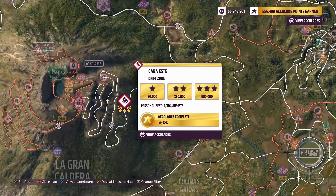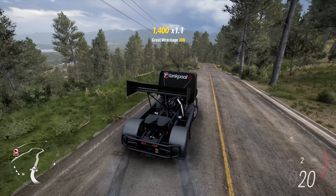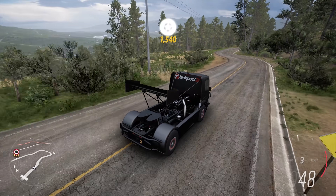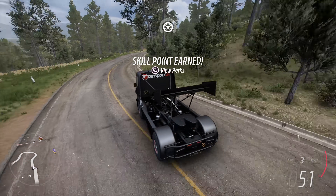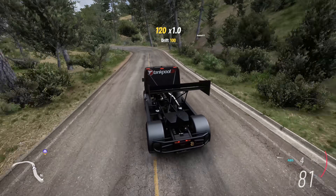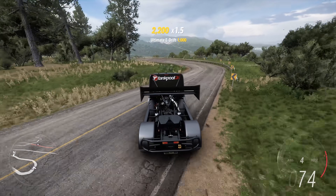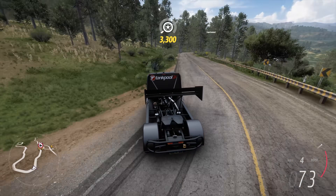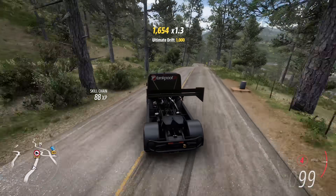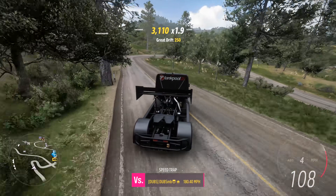1.1 million points with this thing on the Cara Este drift zone! It's genuinely nice to drive. It still looks like it has positive camber on the front, which is weird since I set negative camber. It's a strange thing to drive because it's absolutely massive and feels very heavy, but once you get used to it, it's actually not terrible at all. Most of the power is still going to the rear wheels so you still have to countersteer — the front wheels won't help you out too much when it comes to all-wheel drifting.